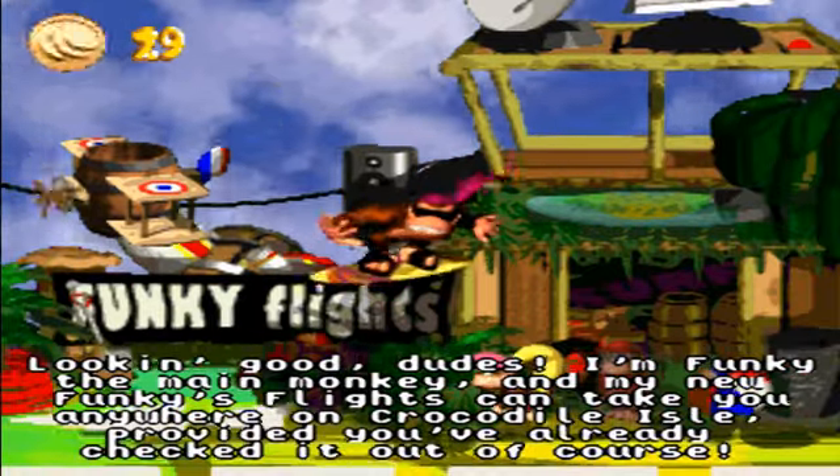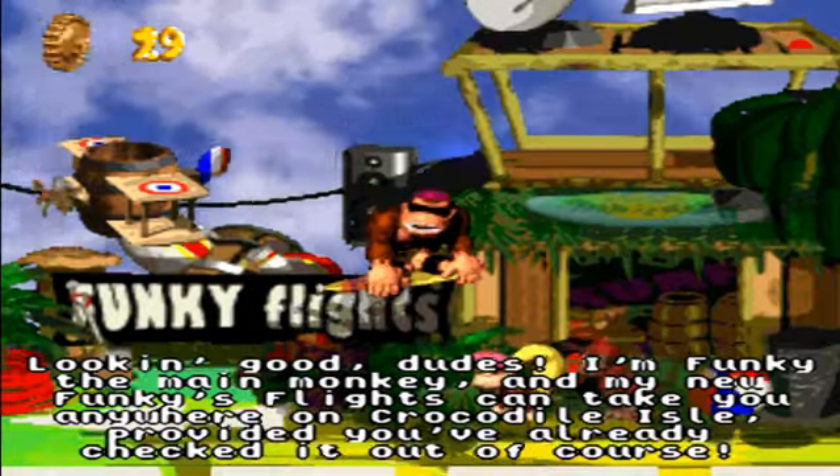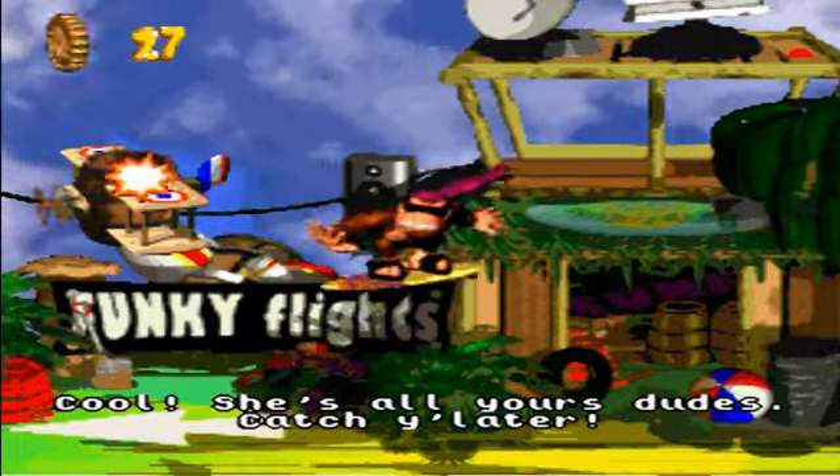Looking good, dudes. I'm Funky, the main monkey. My new Funky Flies can take you anywhere in Crocodile Isle, provided you've already checked it out, of course. So we're going to hire a plane. The first time in any world that you hire a plane, it costs two banana coins. After that, it's free.